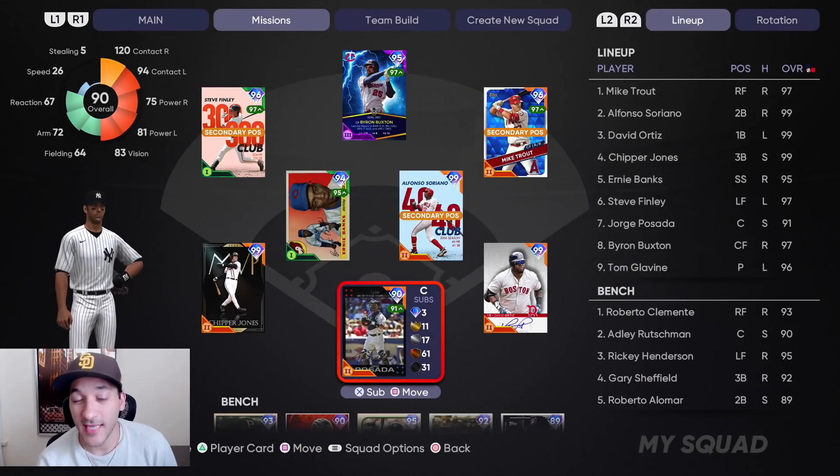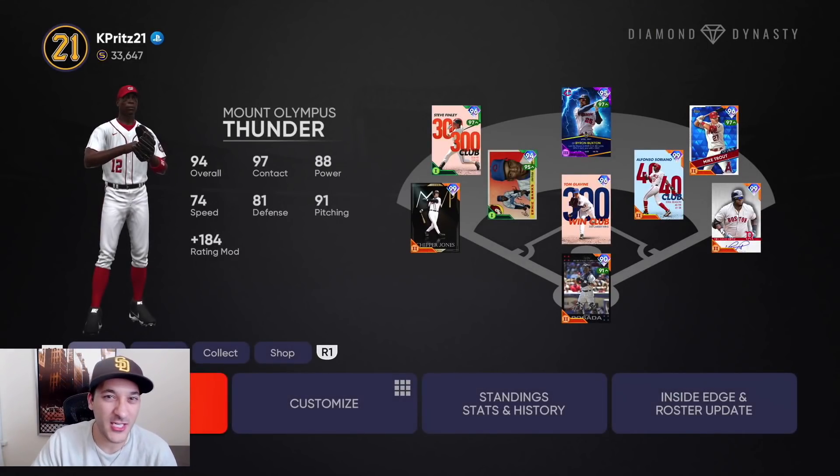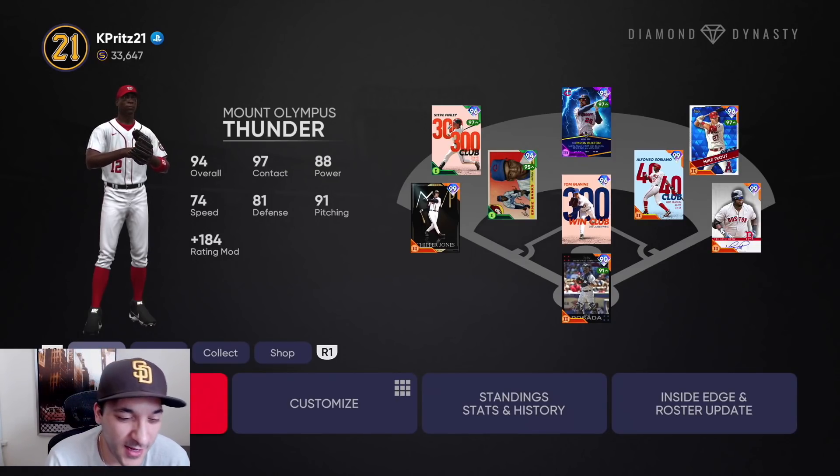On day one of the no money spent, the number one goal was to complete collections by the end of May — which we did. It's the 23rd, we got eight days left in the month. We got collections done today and we are in such a good spot.